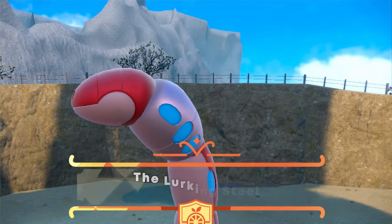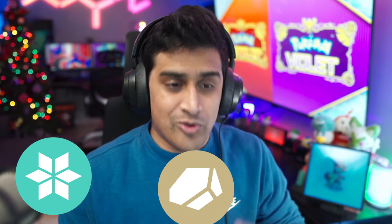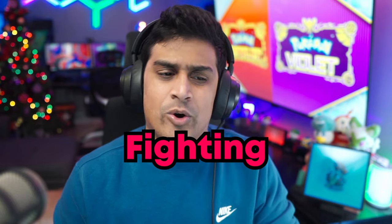The next Titan is the Lurking Steel Titan, Orthworm. This is going to range around level 28 to 30, so if you're in that range you're in a very good spot. Orthworm is a pure Steel type and is effective against Ice, Rock, and Fairy types. The types good against Steel are Fire, Fighting, and Ground, but Orthworm has Rock and Ground moves, so you probably don't want to use Fire unless your Fire type hits really hard and can survive Rock or Earth attacks.